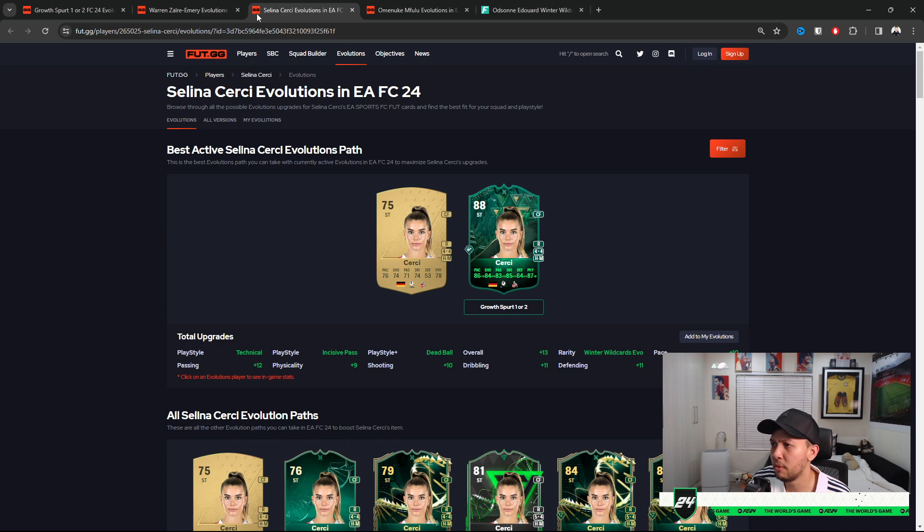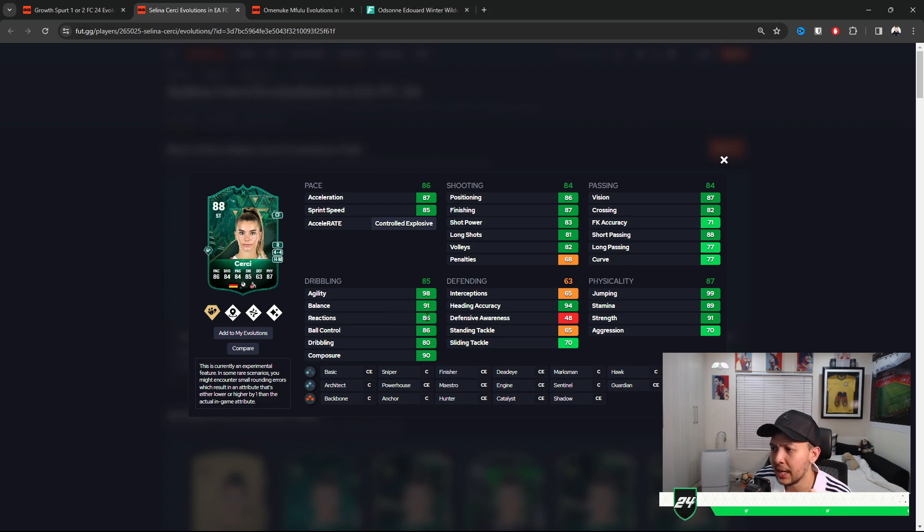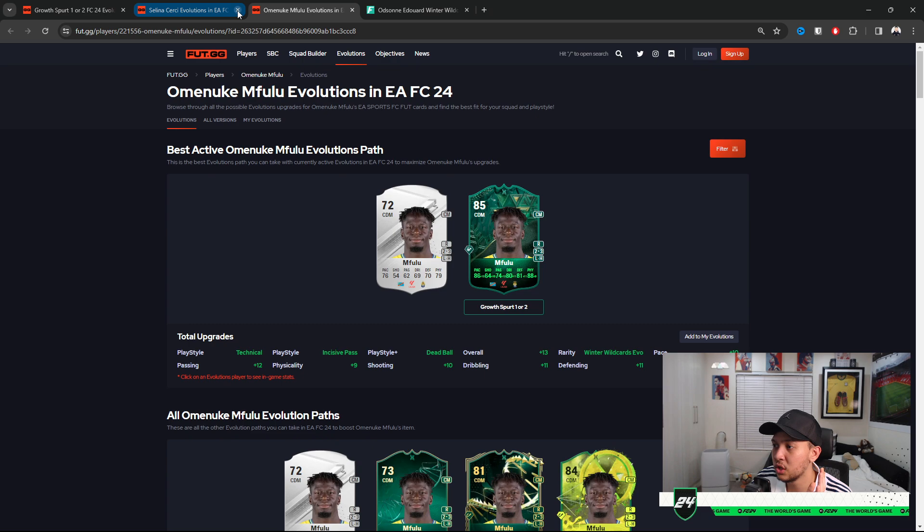Serachi was actually on the home screen of the evolution which is a good sign. Four star four star, probably small, 98 agility, 91 balance — she kind of reminds me of a Buchanan or Goeno type. 89 stamina, 94 shot accuracy. In my opinion she looks like a cheap Smith Rowe type. If you add a hunter and use her as a LM or RM, you want that pace and shooting to come into account — this card is looking phenomenal.